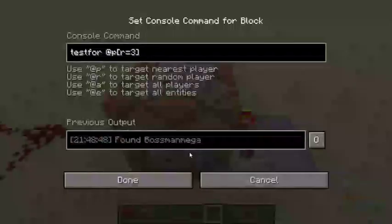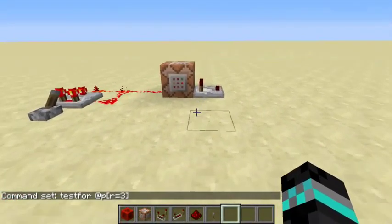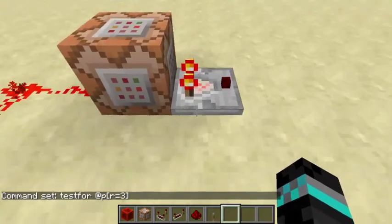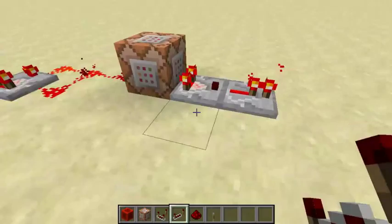See how it says 'Found possible' — if you just step outside the radius the comparator turns off, and when you step in it turns on. Then you can lead this output into a command block.